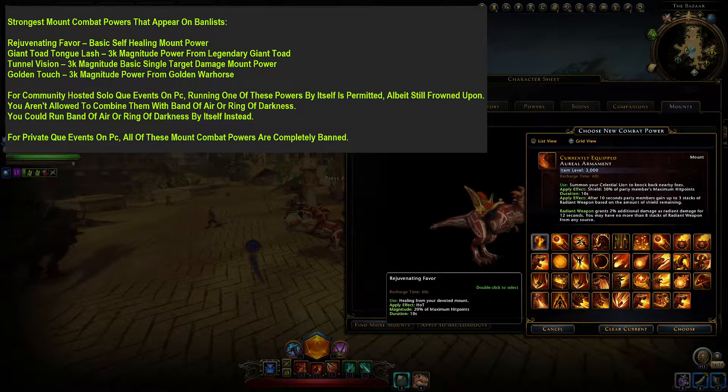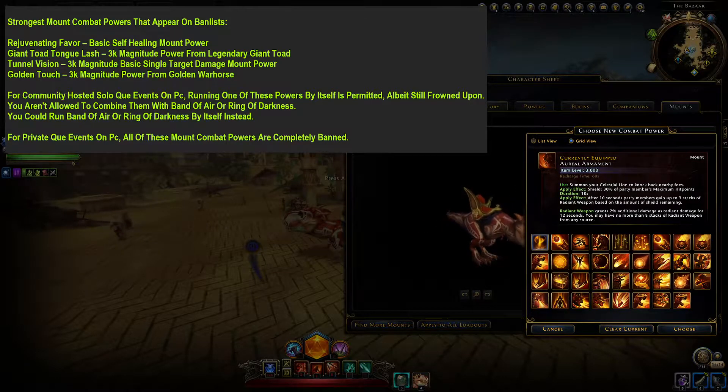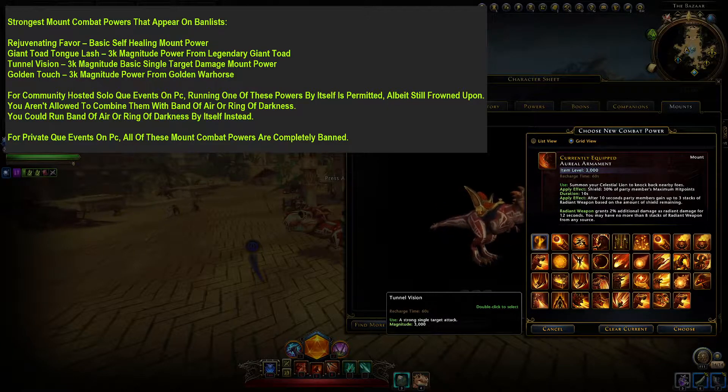Moving on to Toad. Toad has a whopping 3k magnitude damage — that is a huge hit. This mount power is also undodgeable for all classes except two: Barbarian and Warlock are the only two classes that can dodge Toad. Toad does have a significantly slower cast time than Tunnel Vision does. Tunnel Vision has a really fast cast time by comparison to Toad, with the same damage, but Tunnel Vision can be dodged. In the hands of a skilled player, Tunnel Vision is actually better than Toad because the faster cast time is more valuable than having an undodgeable power — if you're hitting all your attacks anyway, why would you need an undodgeable power?